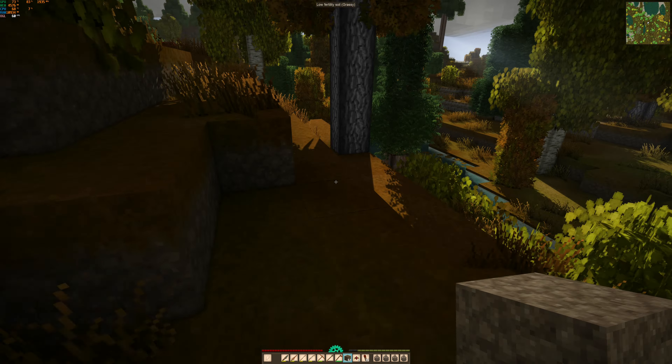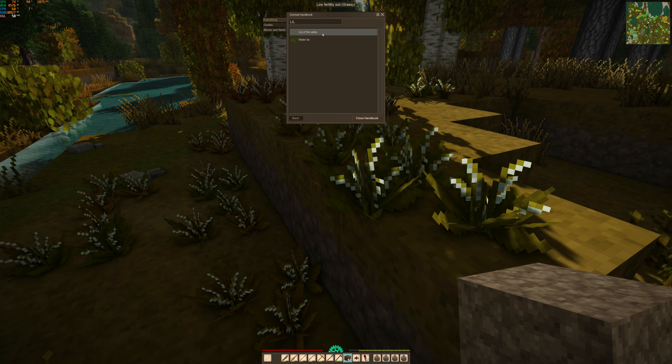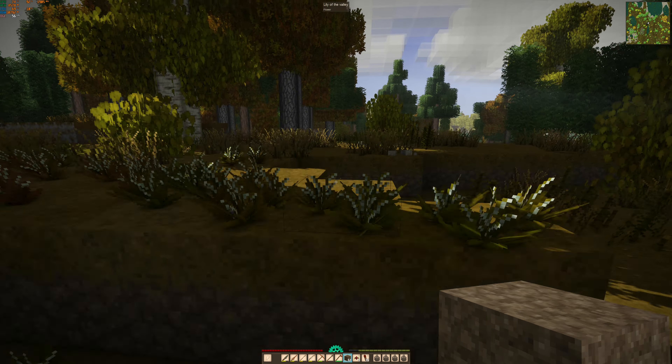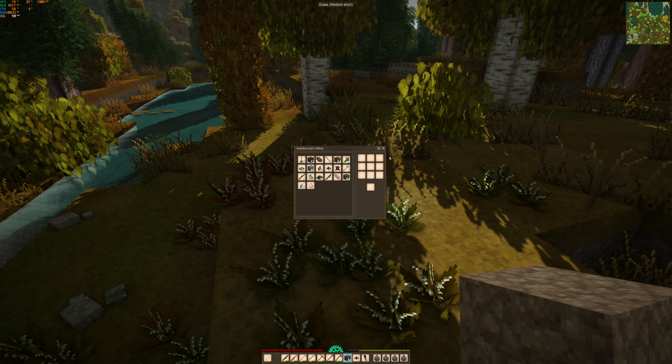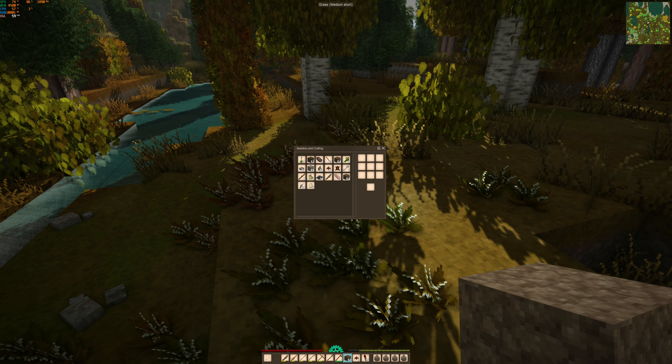What the hell is this - lily of the valley! I haven't seen these before. Can we do anything with that? We can burn it. I don't really know what I want to do with these so we'll just leave them. There's a bunch of sticks here - that's great, we can refill our supply of sticks. There are even more sticks here - great!